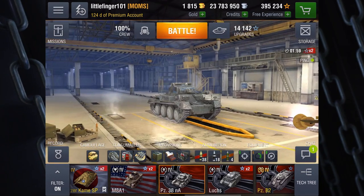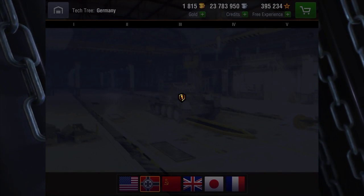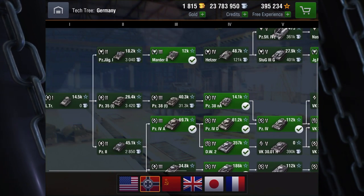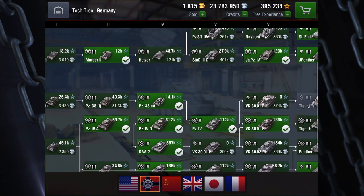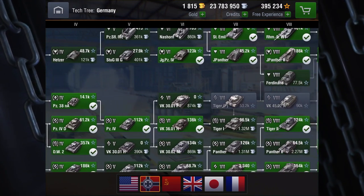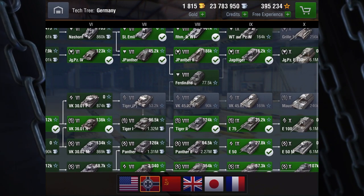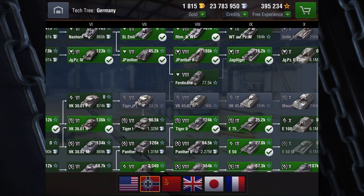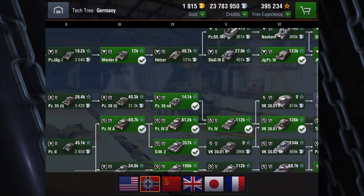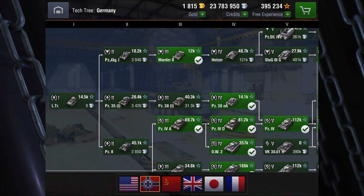Let's take a quick look at the tech tree just to show you where this will take you. If you've come up the light line, this is the end of the German lights. From here you would go down to the PZ-4 medium, and then you can branch out down the E-100, the Maus, and even up through the TD line to get to the Jagdpanzer E-100. So a lot of options here if you like light fast tanks.